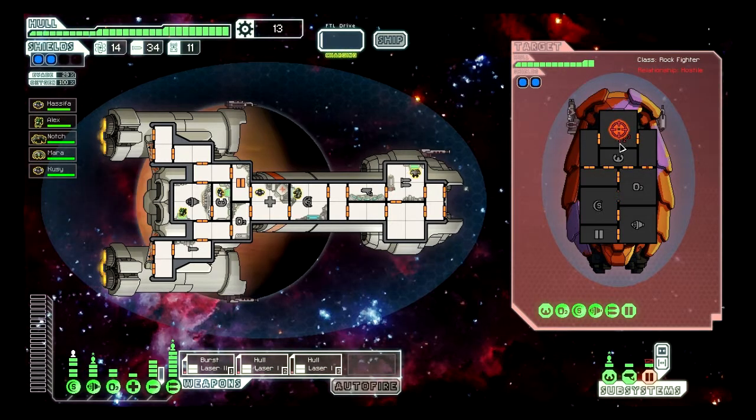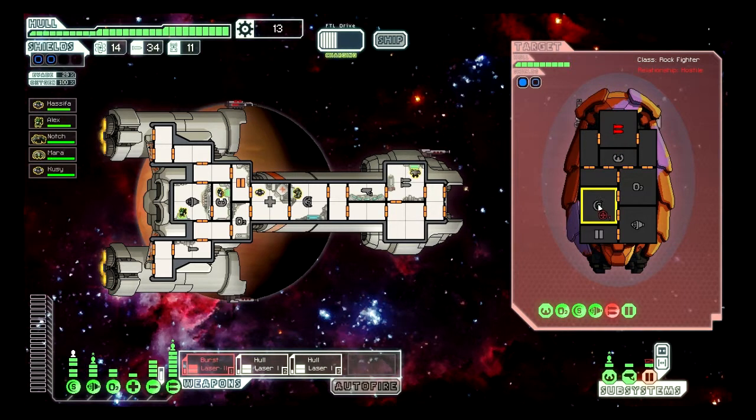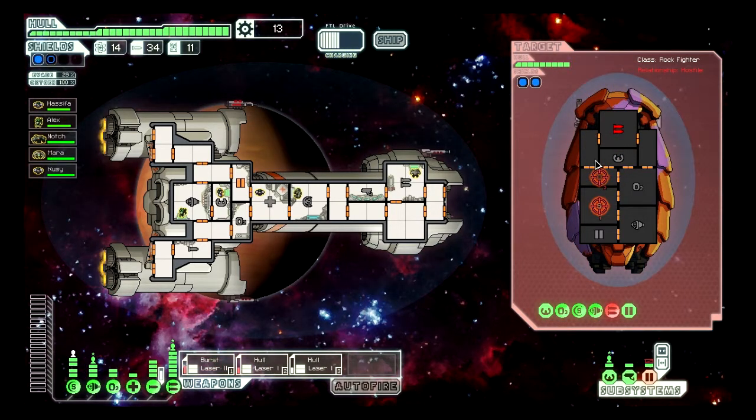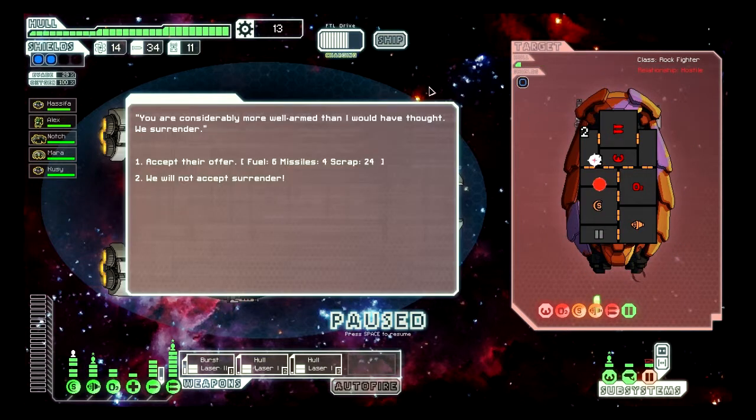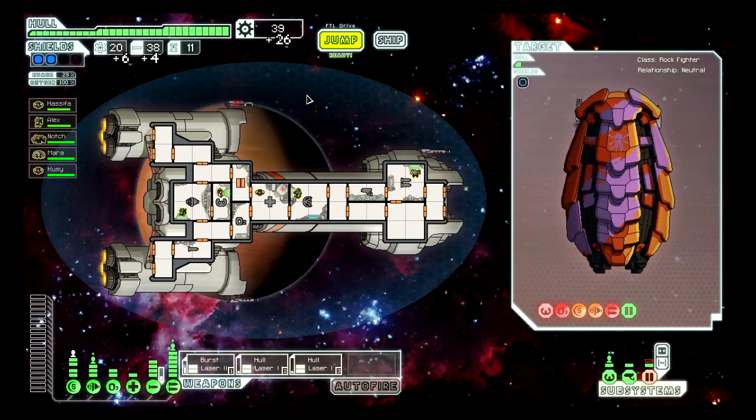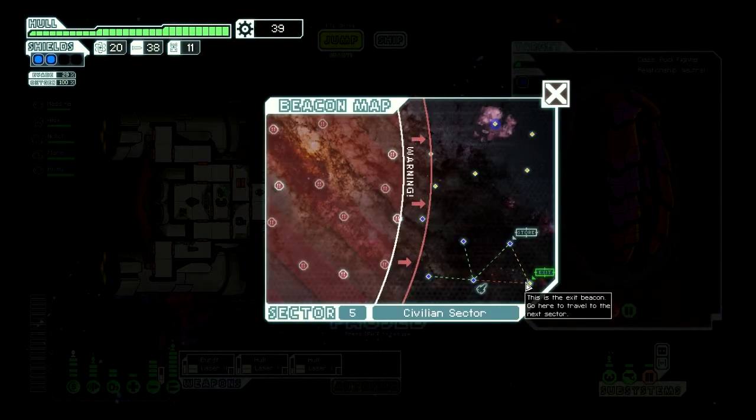The two hull lasers will fire simultaneously — they will probably cut through the shields and hit the weapons, probably even after the burst laser. That synced up nicely. Burst laser there, hull lasers there, and the artillery beam should fire now. I'll take your surrender. All the missiles forever.